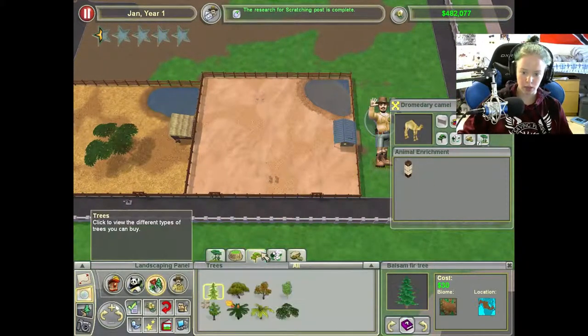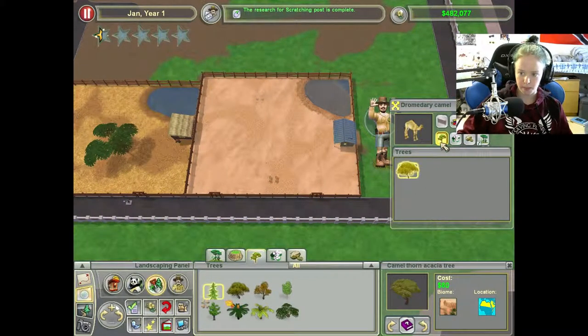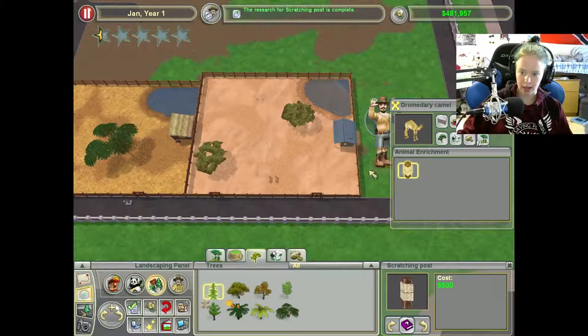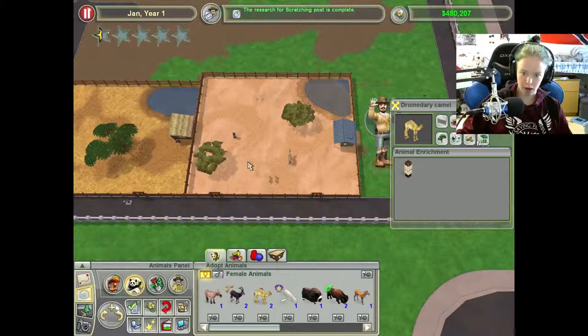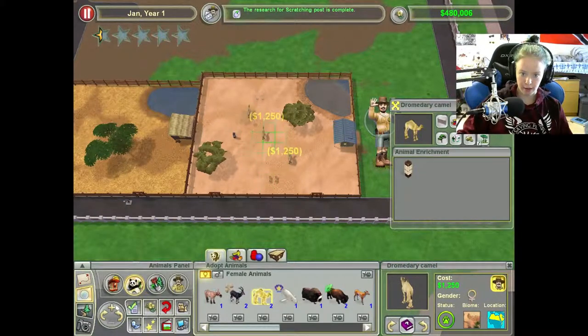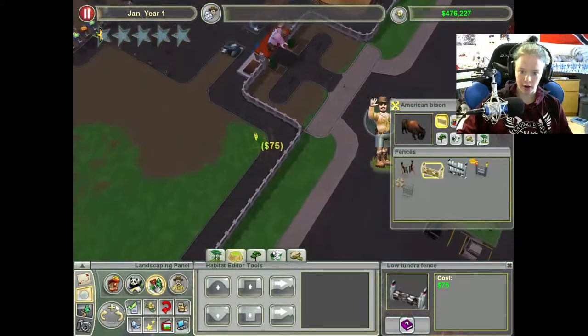Scratching post is completed. Let's just get some trees in here, make it look a little less empty. Then give them a scratching post, and then a male and a female. So it's fine.